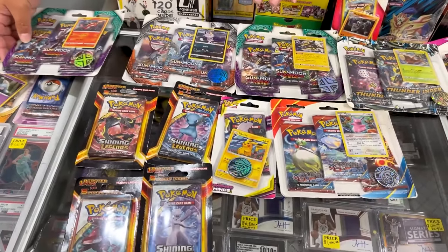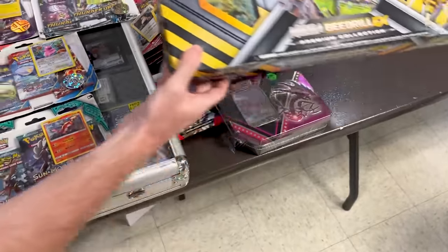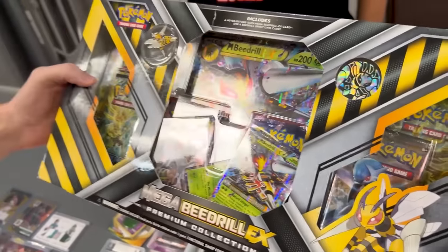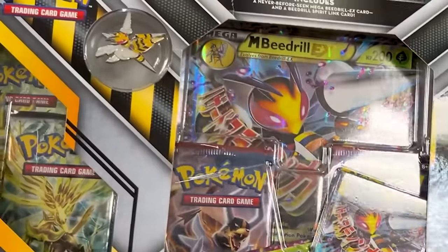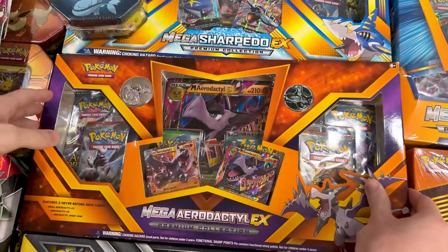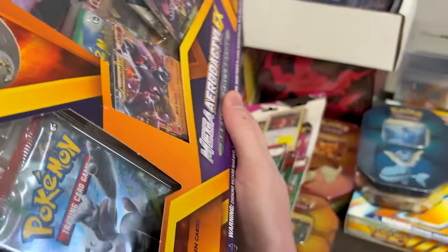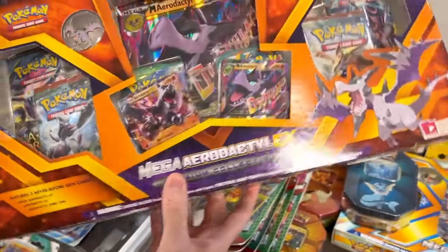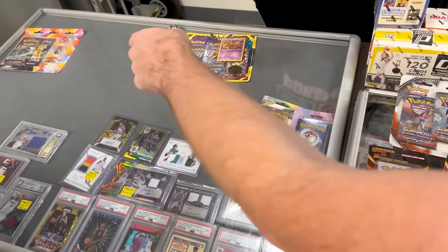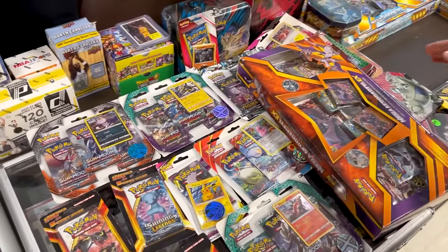Let me see if there's anything else I want to throw in. Let me take a look at this Beedrill right here. Those are very old Premium Legends — Steam Siege. I'm not a big fan of the sets, but I love the box itself. You got four Steam Sieges in there, so that's a little rough. But the Mega Aerodactyl is a little better. What do you got on the Mega Aerodactyl? $225. If we threw in everything you had in this case, all the Pokemon from that case, all this, and this — would you do $550 on it?